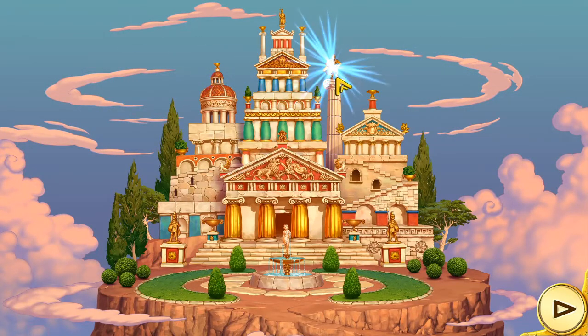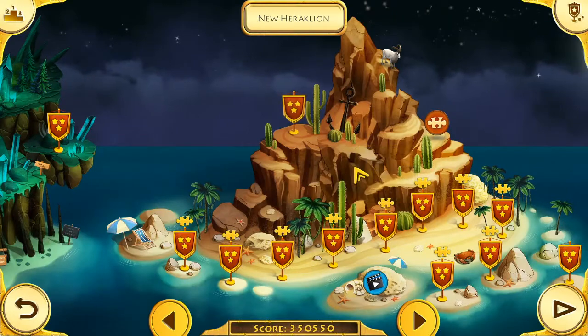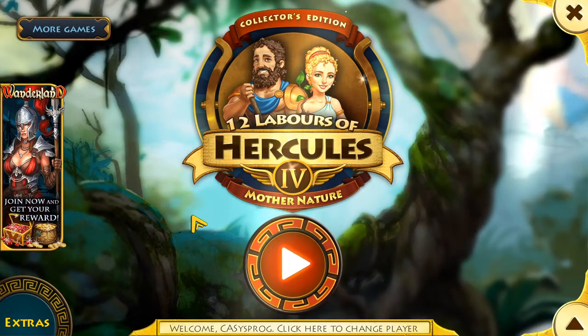There's a nice statue of Hercules in gold. Nice to see they put something on top of that flat surface. That's what my final castle looks like — very pretty. It still looks like it slopes off to the left, that's a bit of shoddy work on the left side of this building, but beyond that it looks very pretty. That was the 12 Labours of Hercules 4: Mother Nature, completed. Always nice to end a series.